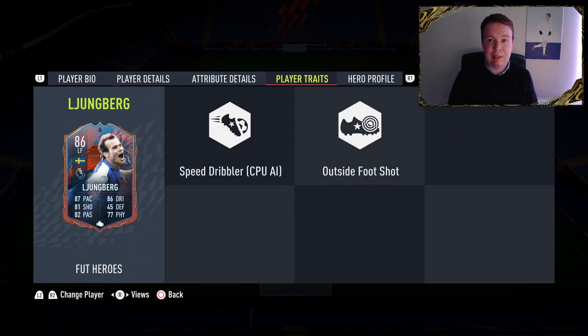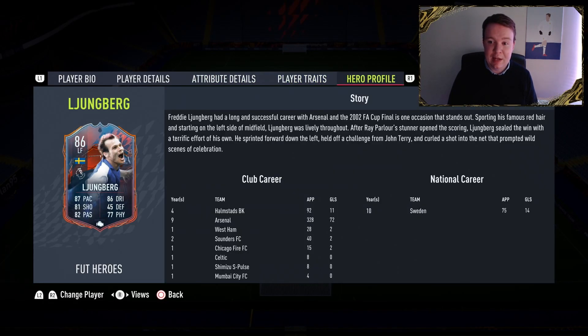His traits are speed dribbler and outside the foot shot. And his hero profile — as we all know, he made his career at Arsenal. He went from Halmstad, the Swedish team, to Arsenal: 328 appearances, 72 goals. We all know how good he was in the Invincibles. He did go to West Ham for a season, then basically to America, a little bit of spells, Celtic, and then went to India at Mumbai City FC — that's where he ended his career. He played 10 years for Sweden: 75 appearances and 14 goals.